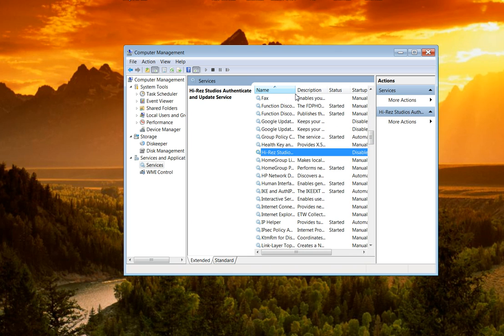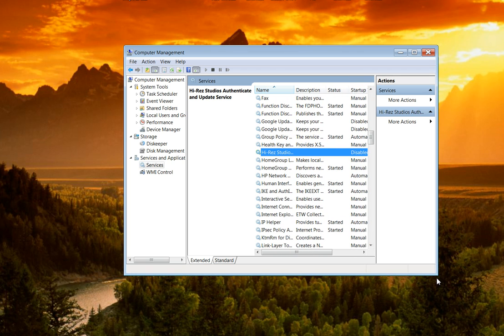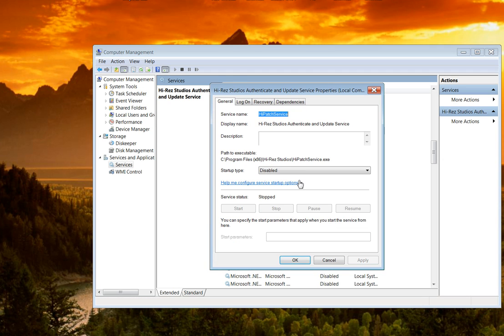Make it a little bit bigger — as you can see, mine was disabled for some reason. So right-click it and go to Properties, which will bring up the startup type. I put it on Automatic Delayed Start so that it will start with the computer about 30 seconds after Windows starts, so it's not starting with everything else.